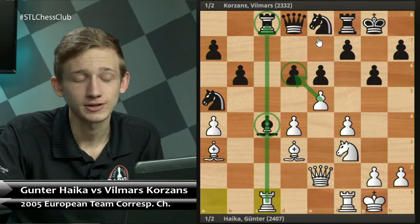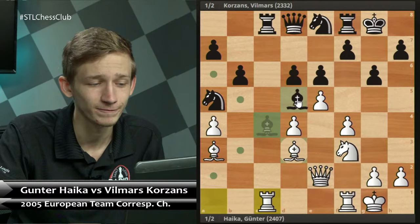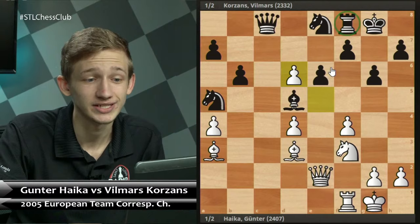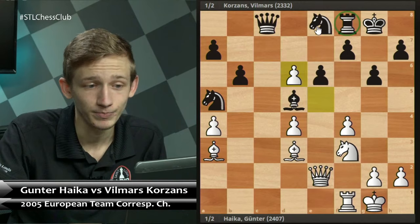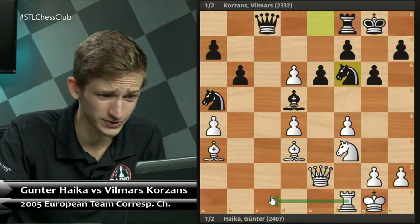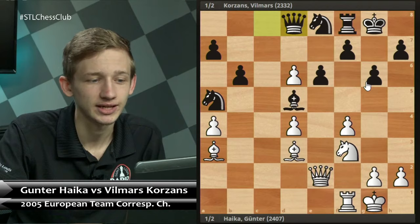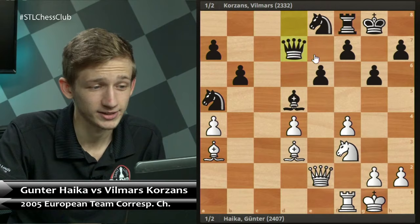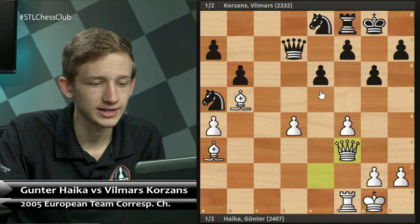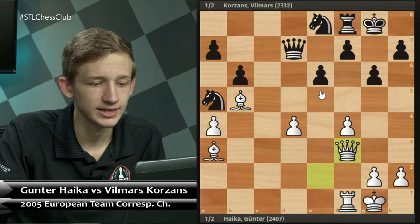That was the point of Rc8 — pressuring the d4 pawn to open the c-file. White plays cxd4 back, and now after Bxc4 White applies pressure not with Bxc4 drawing the knight in, but with Rac1, pressuring down the c-file. If the bishop moves, exd6 comes with problems for Black. In the game Black chooses Bd5; we see Rxc8, Qxc8, exd6, and now it's very unclear how Black can save the rook.